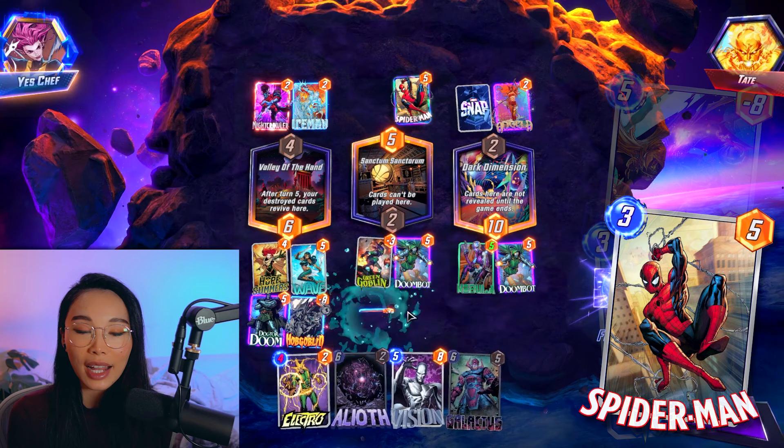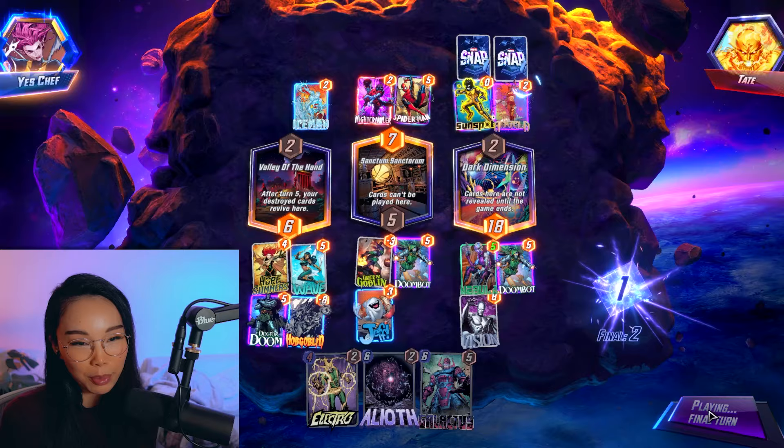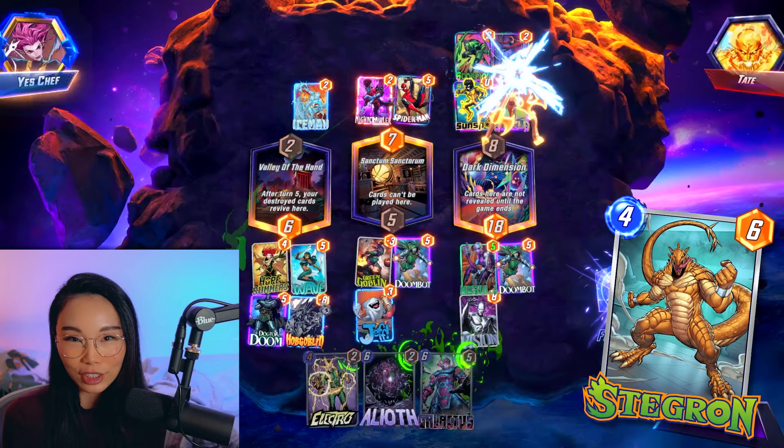She actually has very few counters, as typical tech cards like Shadow King, Enchantress, Cosmo, or Shang-Chi will not do anything to her. But there are other ways your opponent can screw you up — for example, with Goblins to clog your location, or movement cards like Spider-Man and Stagram to move her away.